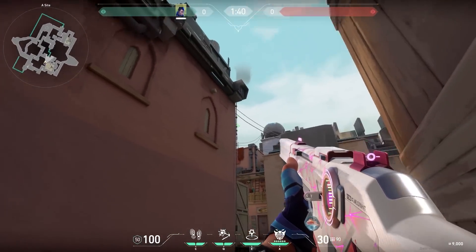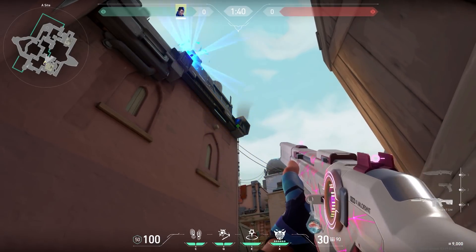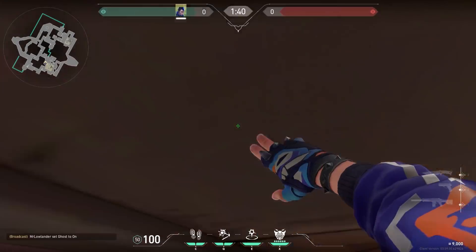Now a cool Yoru flash. When you are standing in this corner and you want to flash people on sight, aim at the bottom of the airco. Your flash will go off above the building so you won't get flashed yourself, but you will flash all the enemies standing on site. A very nice one-way.